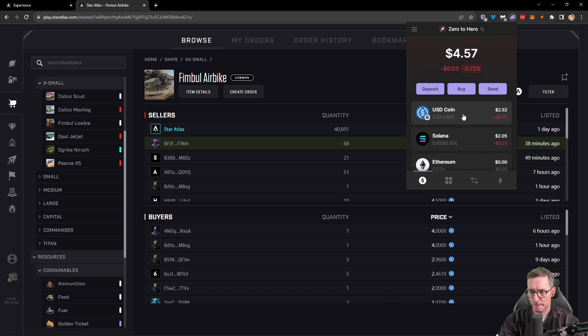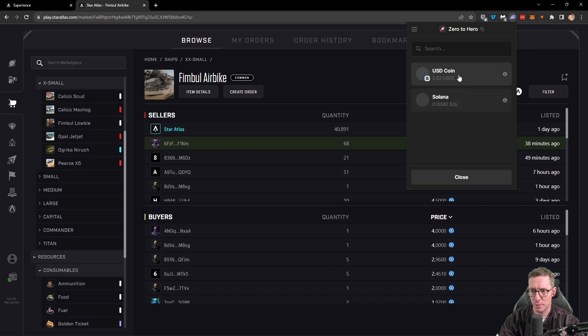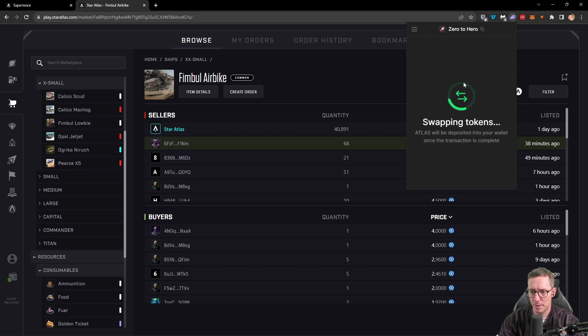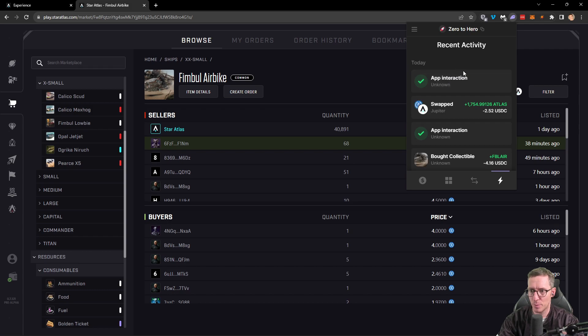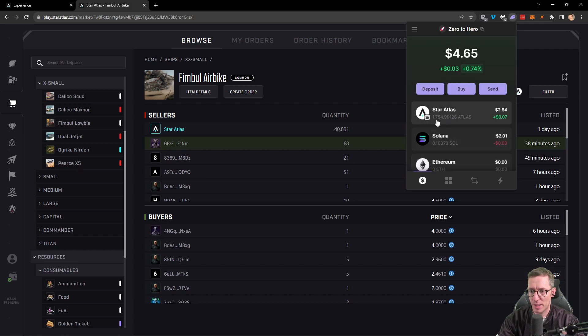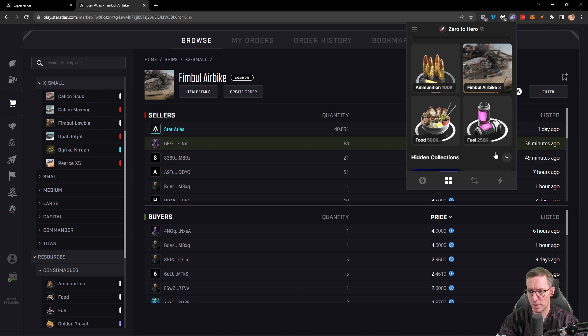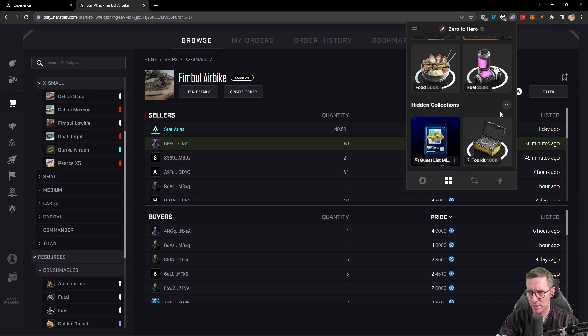We'll go to swap in the Phantom Wallet, swap our USDC, type in Atlas — Star Atlas — and buy the maximum amount. It's going to give us $1,700 worth of Atlas. We'll review the order and swap that. That's our $20 spent. Let's recap: we have 1,750 Atlas purchased, still got 0.1 Solana just over for gas, and in our NFTs we've bought 100K ammunition, three Thimble Air Bikes, 250K fuel, 500K food, and 100K toolkits.